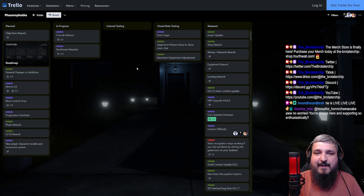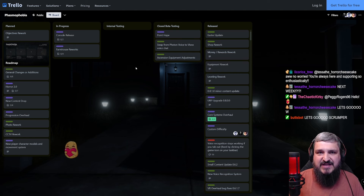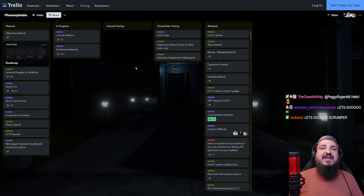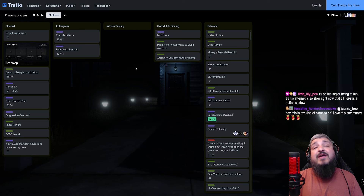Here you have Point Hope, the lighthouse map that has been teased for well over a year. It's going to be a new lighthouse map dropping next week. Then we have the swap from Photon voice to Vivox voice chat, and the Ascension equipment adjustments. The Point Hope map is going to be a completely indoors map — there's not going to be any ghost room or possibility for a ghost to spawn outside. The way up to the top of the lighthouse is very lengthy, so this will likely be a large map — not width-wise, but vertical going up.